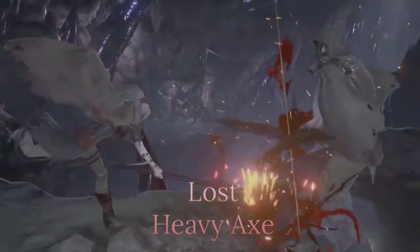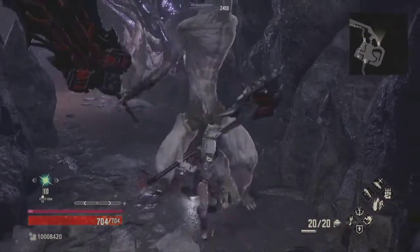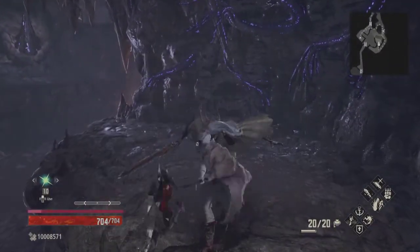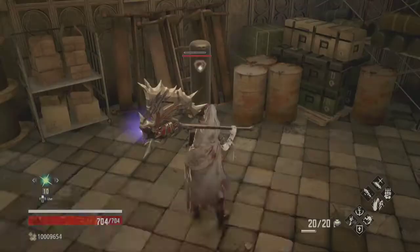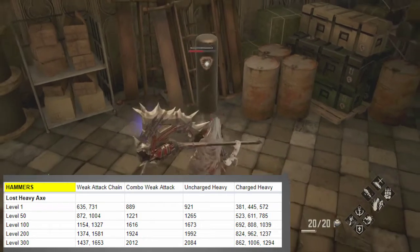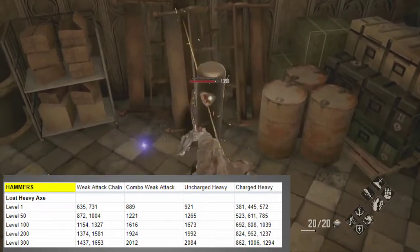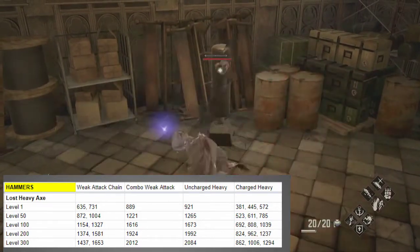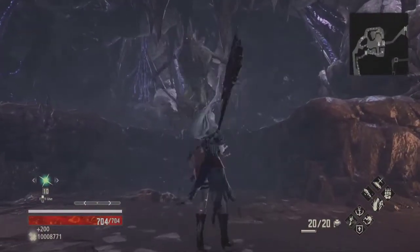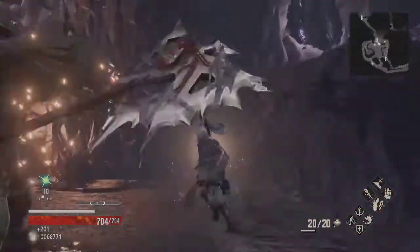The Lost Heavy Axe. Rounding out the last of the vanilla weapons, we have the last of the axes too. The Lost Heavy Axe is very stylish, but it is the lightest and weakest of the three axes. You acquire it from the small lost wielding it, making it quite rare. Big lost like the elephant guys or the red or purple long-haired lost never drop their weapons. The weak attack chain is alternating left and right slashes. The combo weak attack is a delayed horizontal slash that sends opponents sprawling. The uncharged heavy is another delayed horizontal slash that deals high damage, while the fully charged heavy is a triple slash that can't be cancelled once you start it. The Lost Heavy Axe has one severe weakness: built-in blood damage. It is by far the most situational axe and therefore the weakest of the three. The difference in weight between the Heavy Axe and the Lost Heavy Axe is pretty inconsequential.